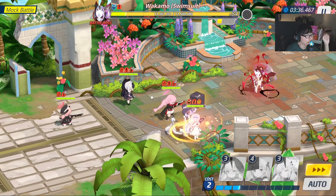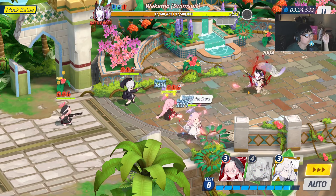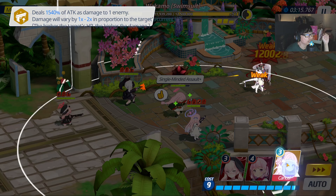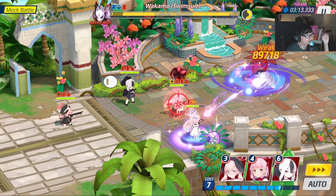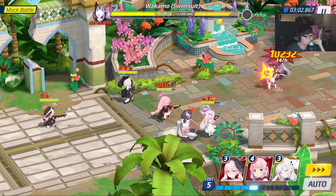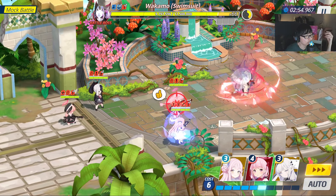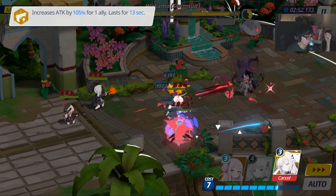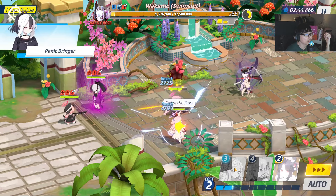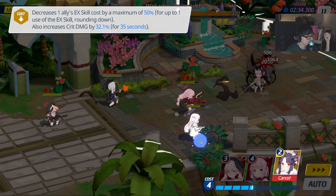Now we're going to use New Year Fuuka to buff Mika. Then we wait for a bit — she's going to hit us with a lot of damage. Then I go in with Mika. Kayoko stunned Wakamo again. From the second and third rounds onward, Kayoko doesn't really do the CC anymore, so just heal when your health is low. Buff the Kayoko stun and then use Mika while Wakamo is down — that way we do more damage. Make sure the sequence is in order.